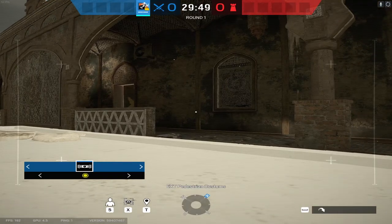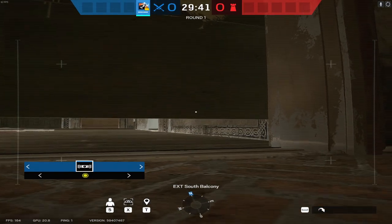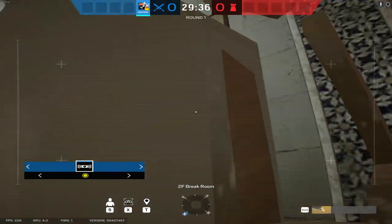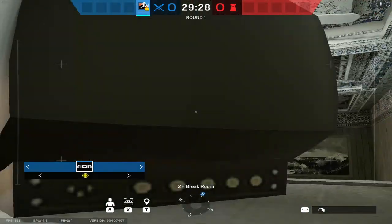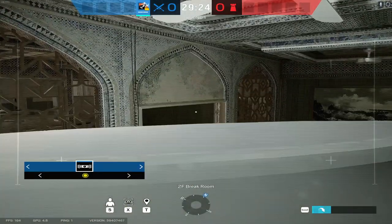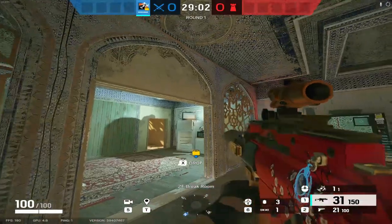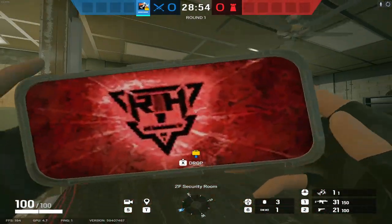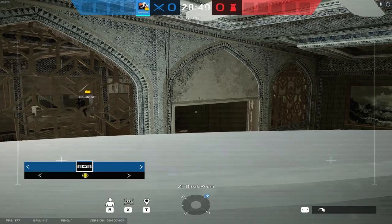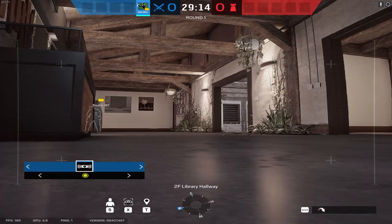Moving on to my favorite drone spot on Border. You drive into the break room, jump up on this little ledge, jump all the way up onto the corkboard or any one of the objects in the break room, drive up on top of the fridge, go right up behind the TV, and jump yourself up onto the TV. The drone blends in really well with the TV — this light right here helps a lot. It has fantastic vision all the way into CCTV, and anybody trying to get aggressive there will be spotted and quickly killed.